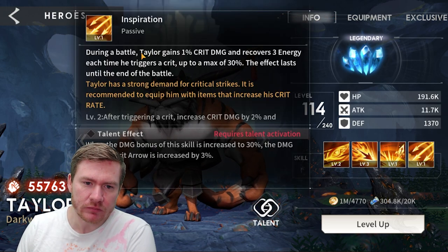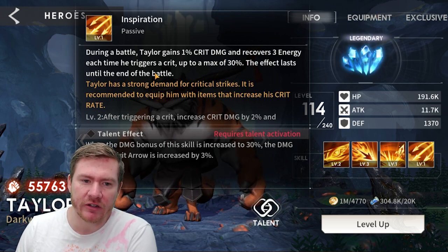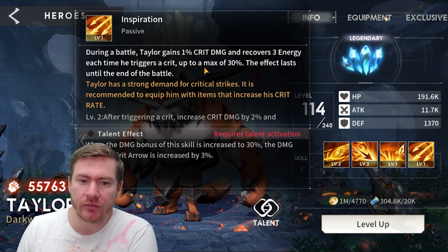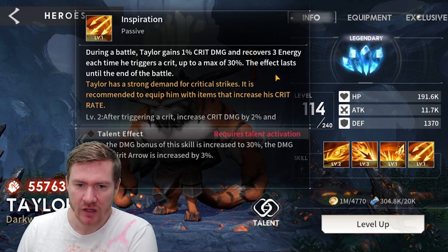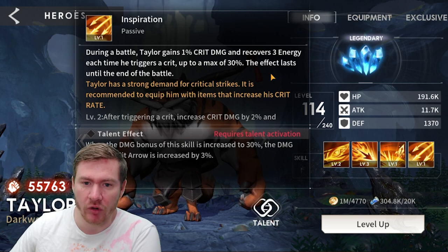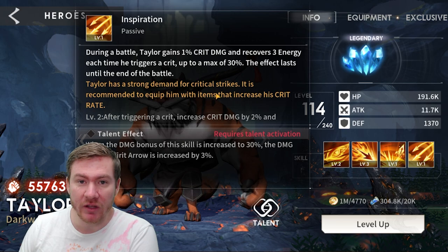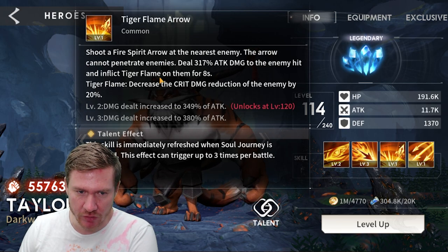He's got a passive — he gains 1% crit damage and recovers 3 energy each time he triggers a crit, up to a max of 30%. So having crit rate on him straight out of the gate is going to be very important. The more he crits, the faster his damage is going to ramp up. Definitely want some crit on him — that's going to be important.